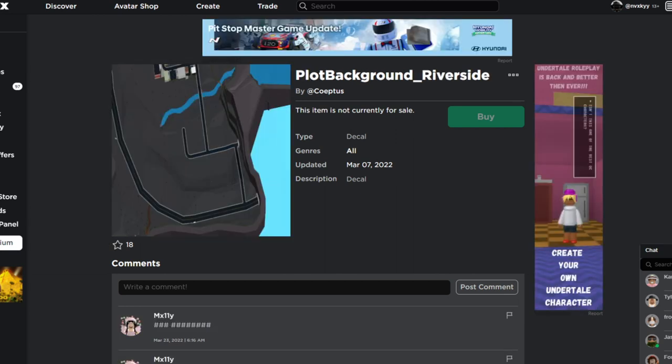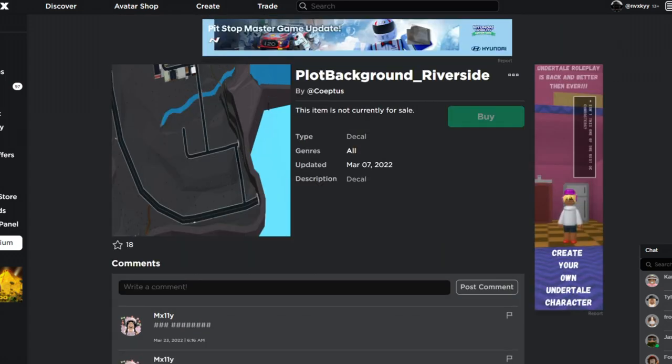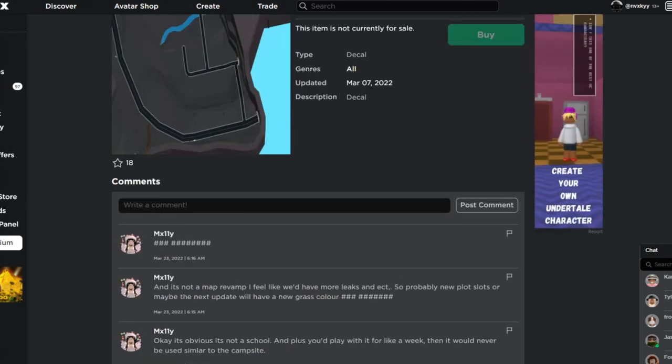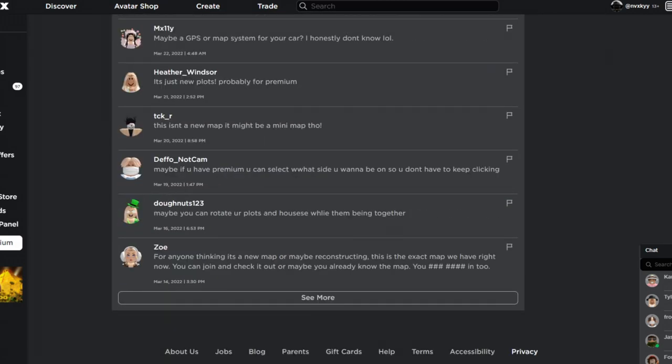And then we have a Plot Background Riverside. Someone has finally said it — it is not a map revamp. I feel like we'd have more leaks for that. So probably new plots, or maybe the next update will have a new grass color — though I don't think so. Maybe a GPS system or map system for your car. It's just new plots, probably for premium. For anyone thinking this is a new map or reconstruction, this is the exact map we have right now. You can join and check it out.